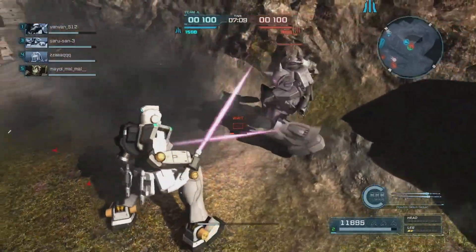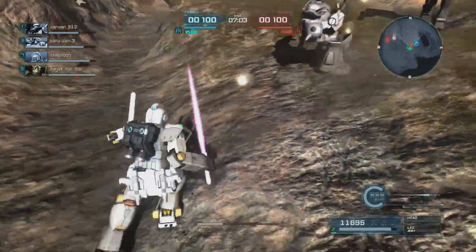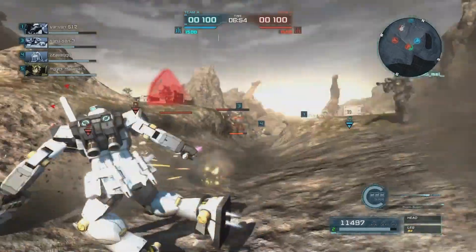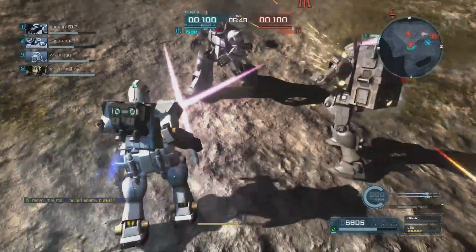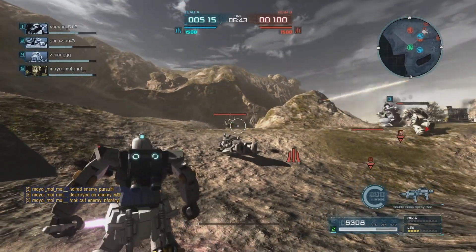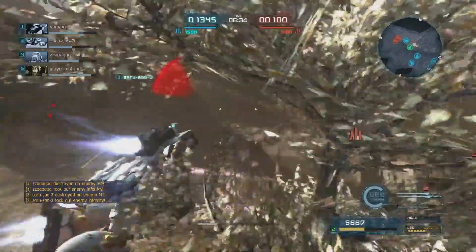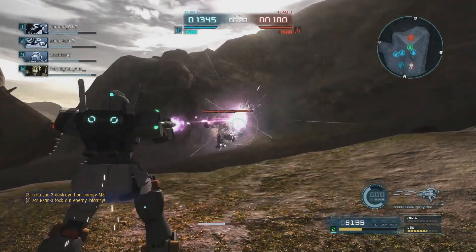These head Vulcans have a shorter amount of ammo but they stun incredibly fast. The main version of the beam spray guns stuns but has a high heat rate, so you can't use them a whole lot without overheating. The rapid fire form does really good chip damage. I feel like these dual beam spray guns should be used by pretty much every other GM — I would love to use them on a GM Cannon, because that'd be gross and very fun.